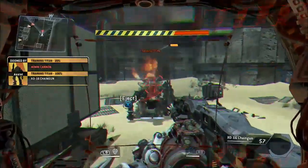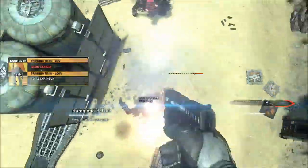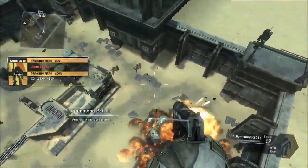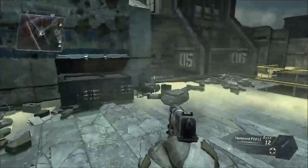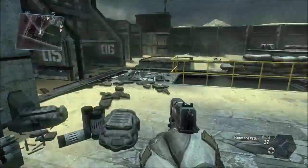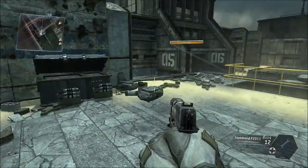Your Titan is critically damaged. Combat veterans refer to this as Doomsday. Your Titan will inevitably self-destruct once it is doomed. When you eject, you can use the higher vantage point to plan your next move. Excellent. Your pilot combat certification is complete.